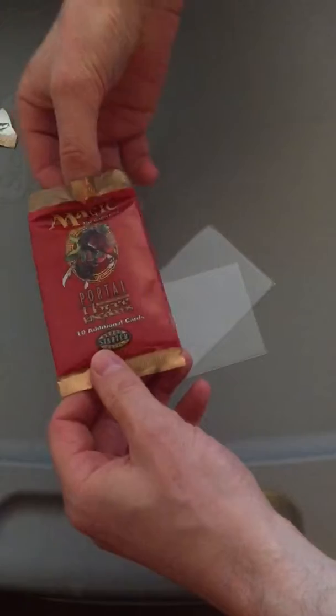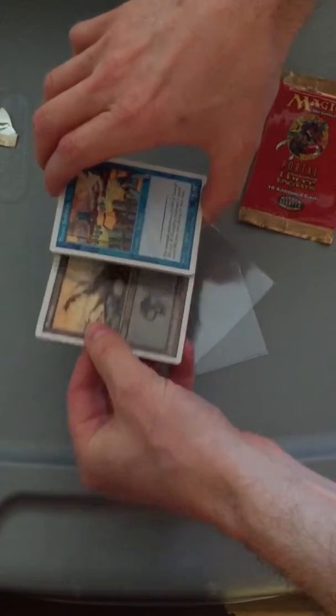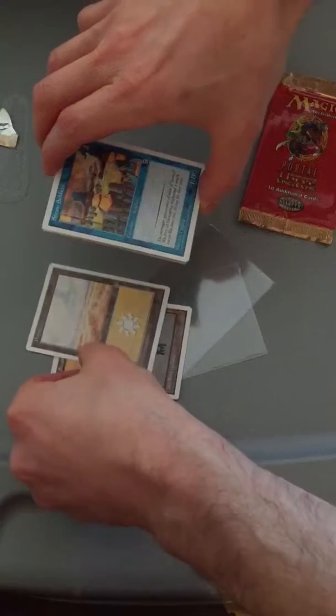You get 10 cards, 1 rare, 2 lands in the back. We have an uncommon. First, let's start with the mana — Swamp, Plains.